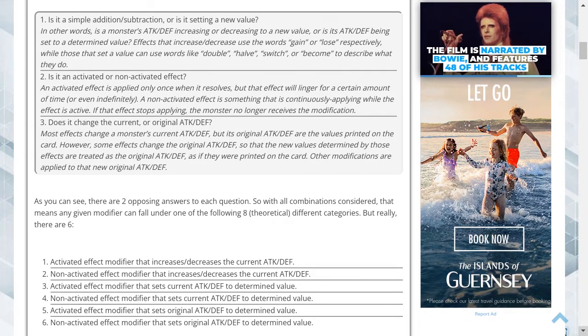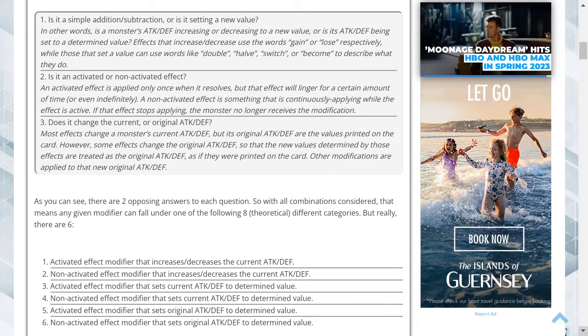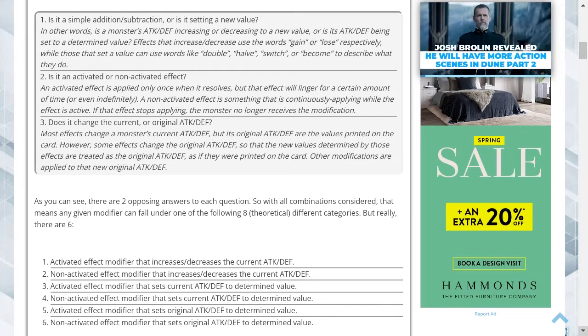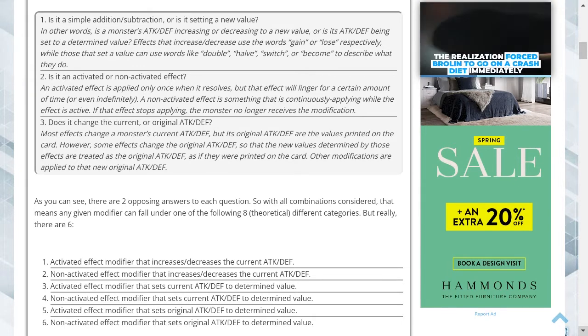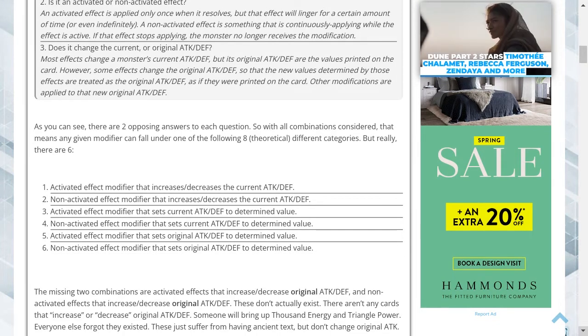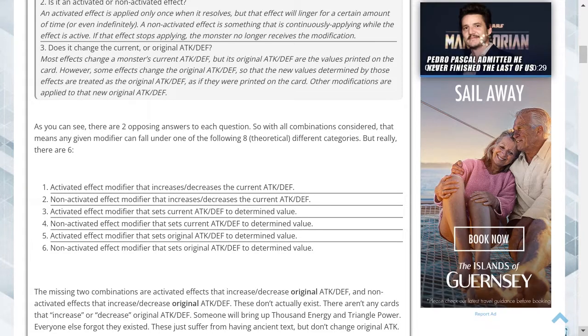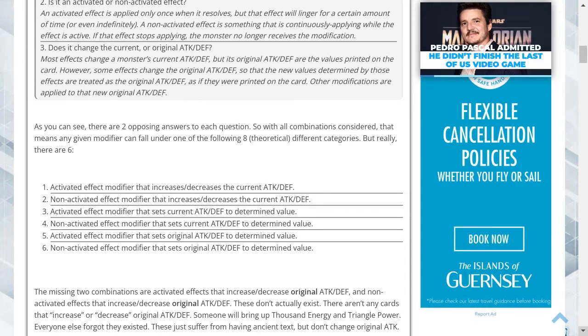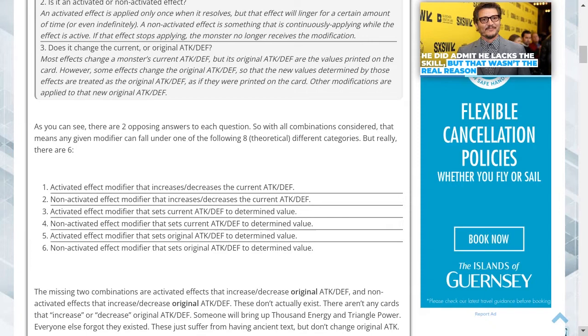Two: is it an activated or non-activated effect? An activated effect is applied only once when it resolves but that effect will linger for a certain amount of time or even indefinitely — think of Blackwing Gale the Whirlwind, which halves and keeps that halving even when it leaves the field. A non-activated effect is continuously applying while the effect is active; if that effect stops, the monster no longer receives the modification. Three: does it change the current or original attack and defense? Most effects change a monster's current attack and defense, but some effects change the original values, treating the new values as if they were printed on the card.